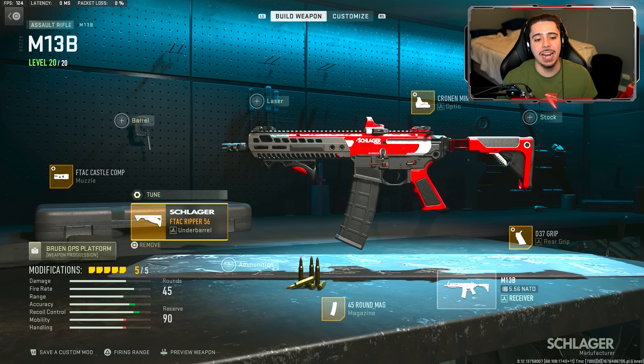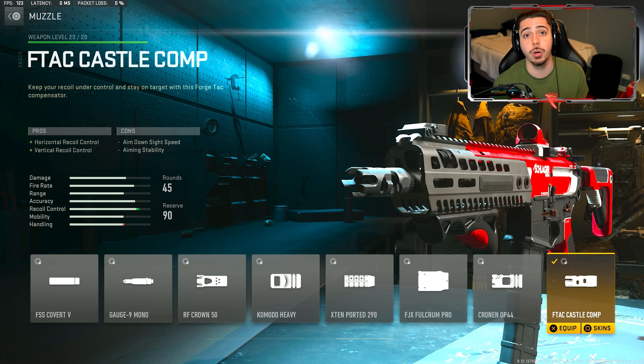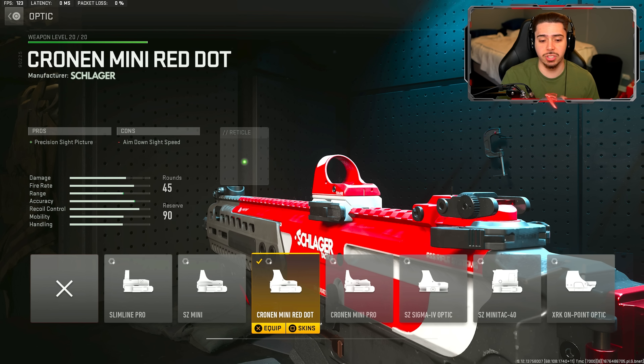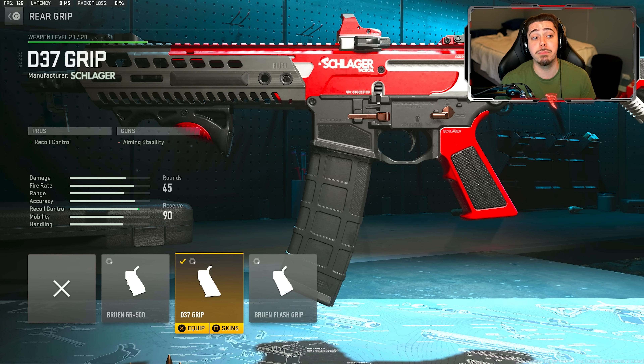For my underbarrel I went ahead and threw on the F-TAC Ripper 56, which makes my weapon much more accurate and easier to manage the recoil of. For the muzzle I have the F-TAC Castle Comp — this completely removes any type of bounce the weapon has, and it's a really good complement to the underbarrel. Such a good pairing, this thing's going to be an absolute laser beam. For the optic I threw on the Cronin Mini Red Dot, and my final attachment is the D37 grip for better recoil control.